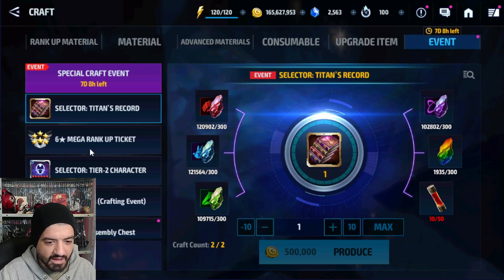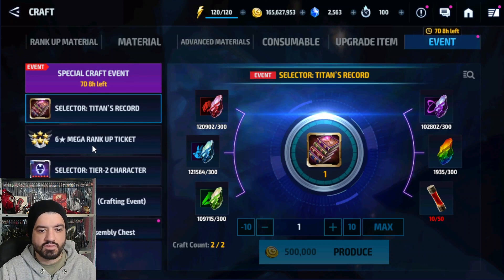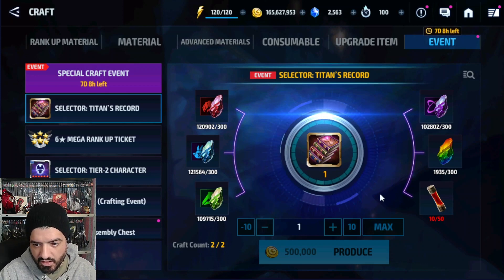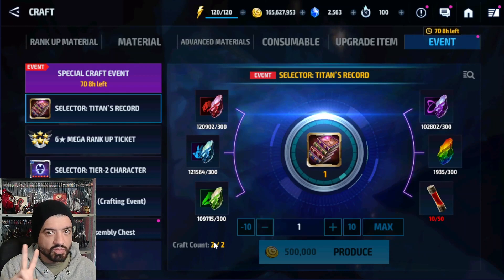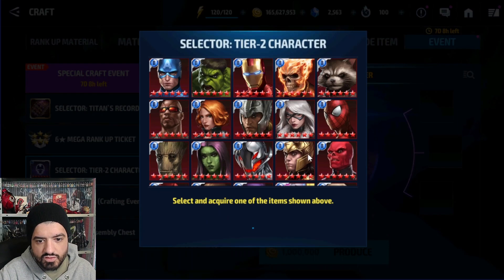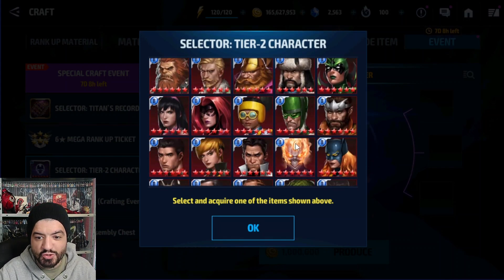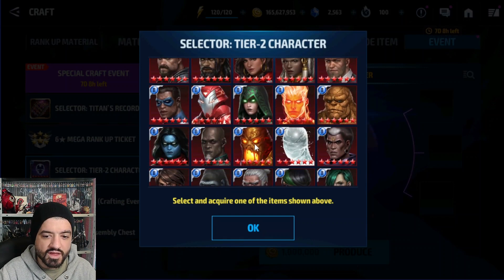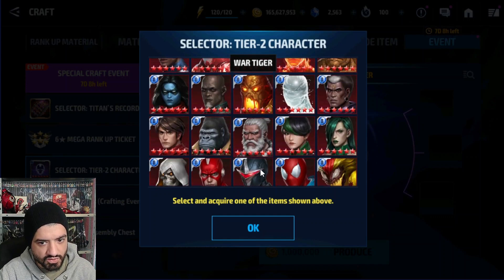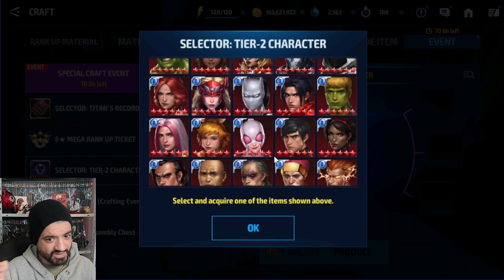The event runs for only seven days so be careful. There's the Titan Record Selector which needs 50 tokens, the Mega Rank-Up Ticket available only twice, a single regular ticket, and one Tier 2 Selector. The Tier 2 Selector has multiple characters worth building, and since most of these characters are free anyway, just pick whoever you wanted to build.